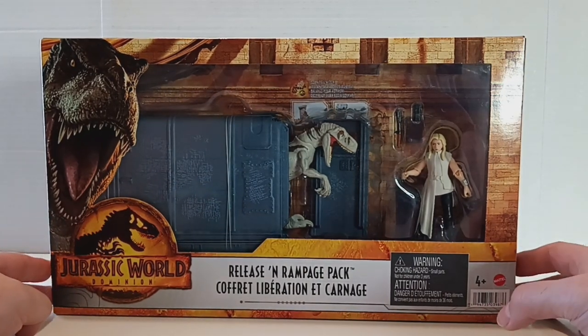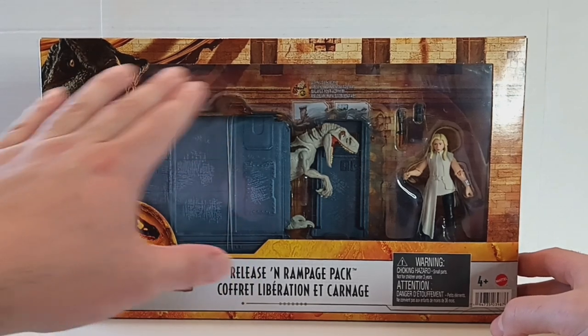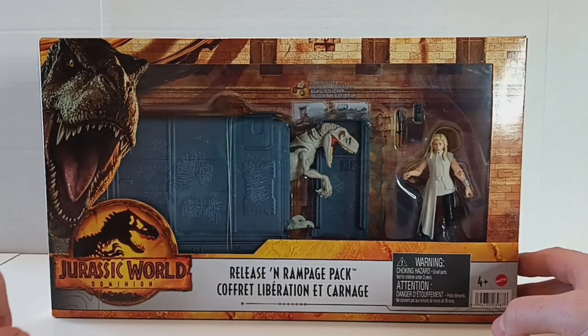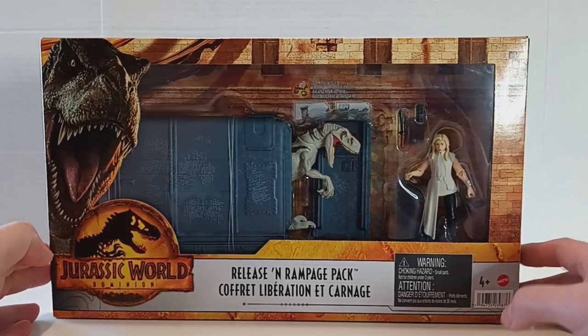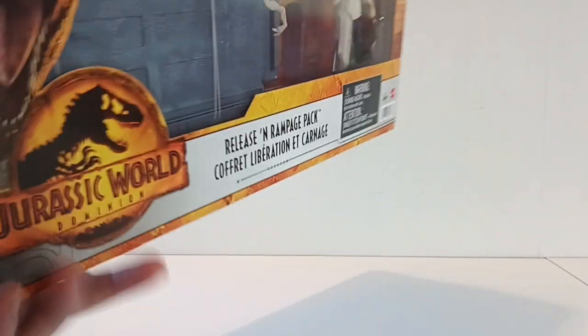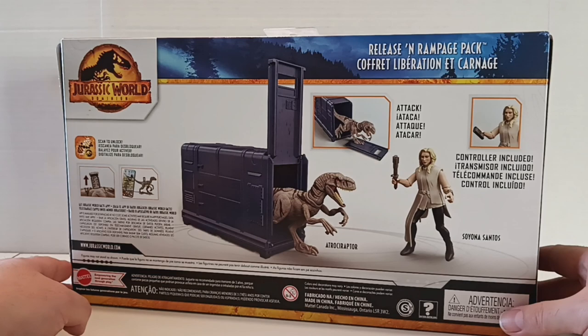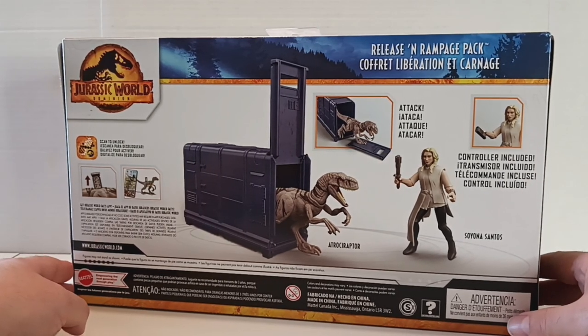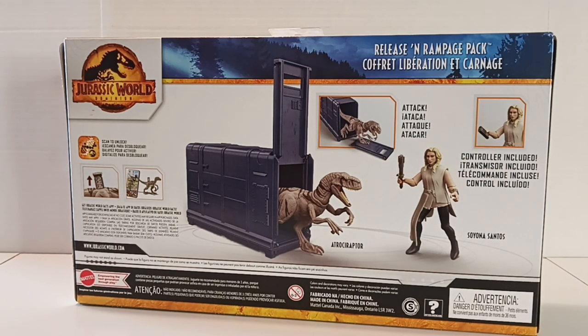This is the packaging, and I really do like it, especially when it comes with a cardboard backdrop that you can save for display or whatever you have in mind. On the back of the packaging is the art render or prototypes photographed for the packaging, and it gives you a brief detail on how to use the canister that it comes with for the Atrociraptors. Very cool.